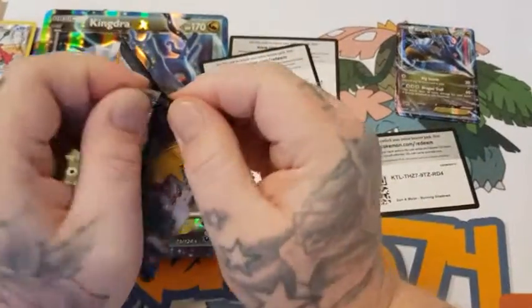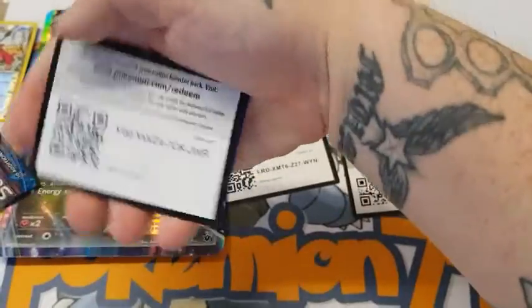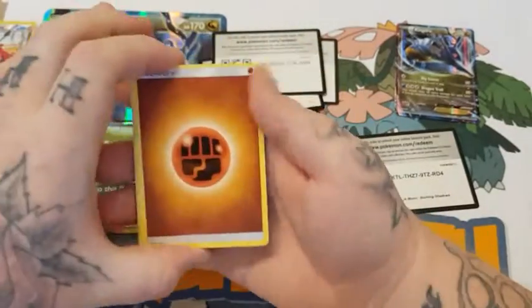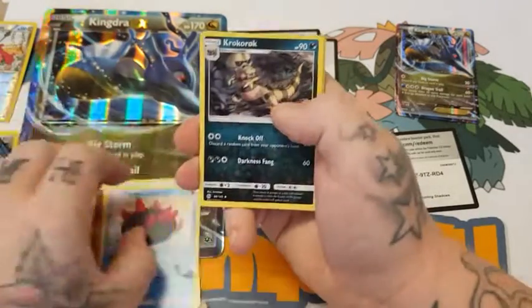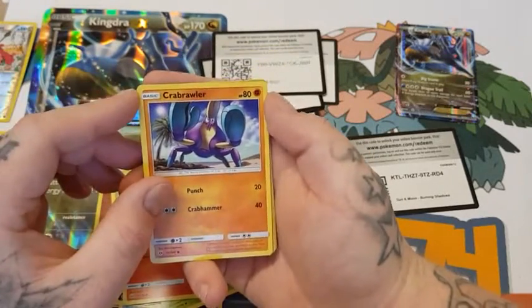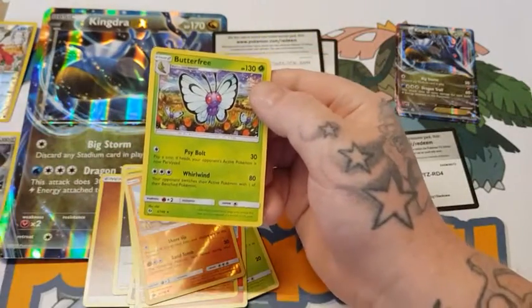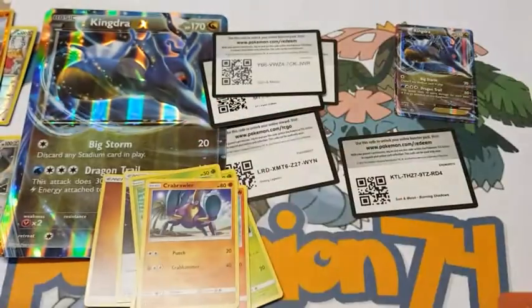Next is Sun and Moon Base. Here's another free code for you guys. Four from the back. Starting with the Energy, which is a Fighting, Double Colorless, a Pukimika, Crocolon, Moorloon, Fomis, Sorkit, Growlithe, a Grab Brawler, a Sangast, and Butterfree for the Rare. Unfortunately yet again it's another non-Holo. But you win some, you lose some — there's your Reverse.